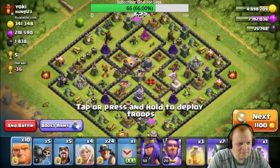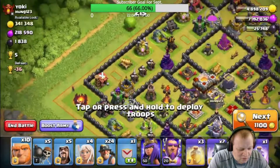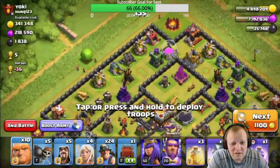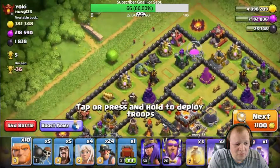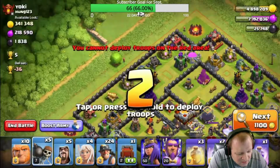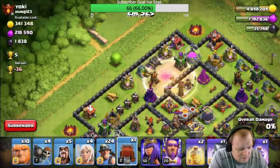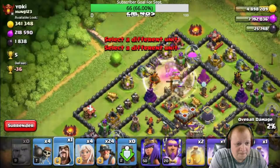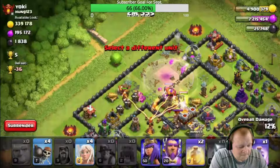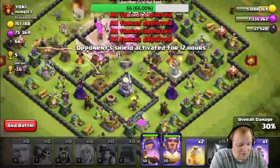Hey, there's a hole right there — that's where we're going to start, we'll poke that hole. Get a siege here. Oh, there's holes all over the place, look at this. I'm thinking this hole right here is probably the best hole to poke — that's the hole I'm going to poke, right there. So we'll drop the bomb guy, see what happens. That's good, so we'll drop a rage and a heal, drop my siege. Giants, wizards, wizards, miners, miners — my Queen, Grand Warden, healers, my other dudes. Okay, here we go.